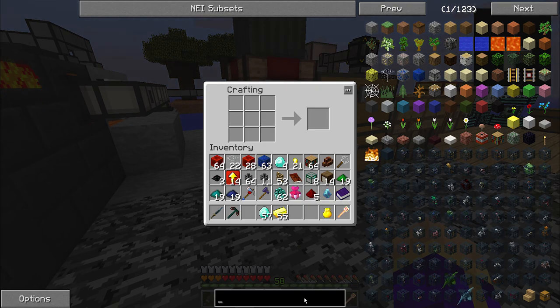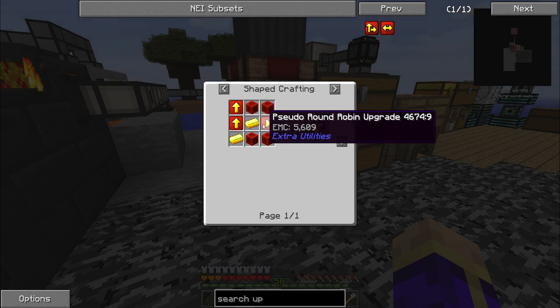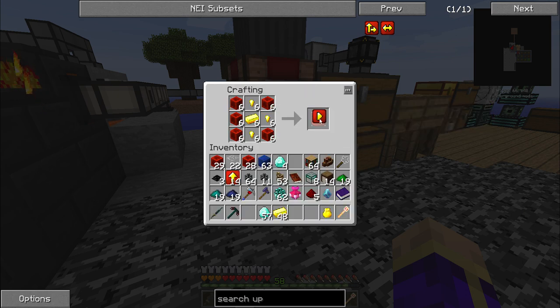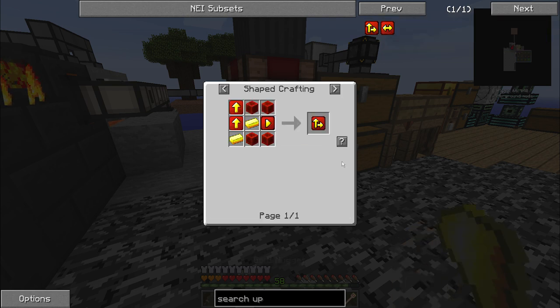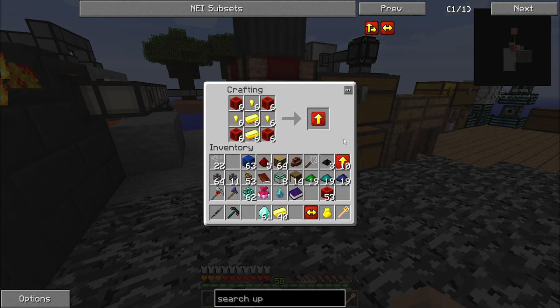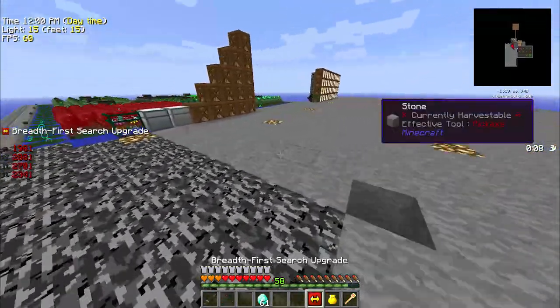What did we need? We needed a search upgrade. Our depth-first requires the pseudo round-robin upgrade to be created first, so we'll make one of those. Now we can make the depth-first upgrade — very expensive on the redstone — and then turn that into our breadth-first upgrade. Fantastic. While we're at it, we're going to make as many more speed upgrades as I have materials for. I'm running out of everything at this point, but that'll probably be more speed upgrades than I actually need.